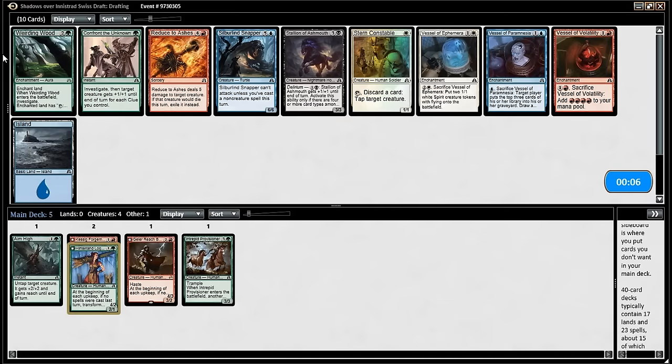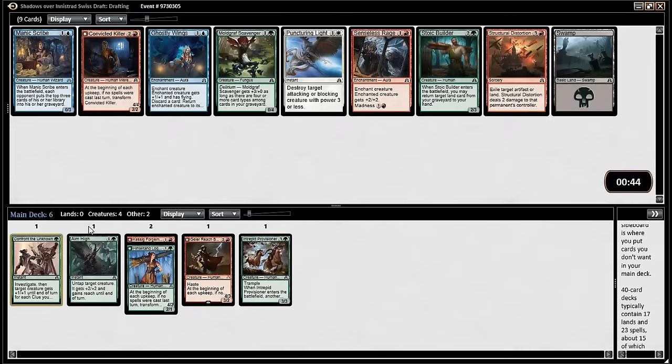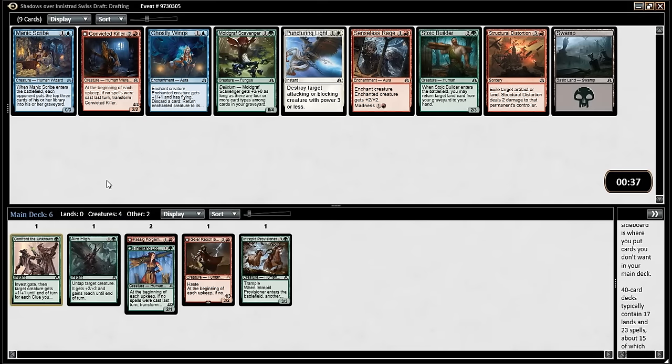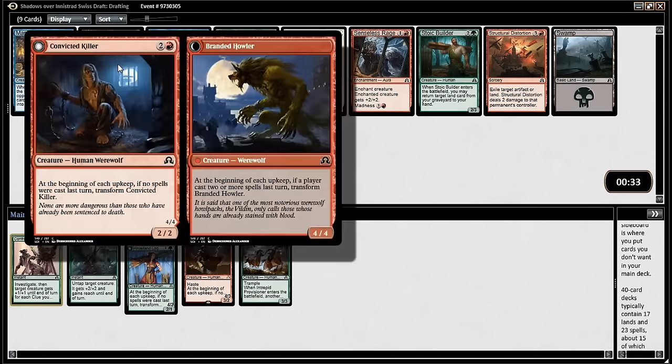What do you want to take then? I don't want anything else — I didn't even look at the rest of the pack. Victor Killer — one of the worst werewolves, but still not a terrible card. It is. I think it's a lot worse than it looks because it's not actually a three-mana 2/2 slash 4/4.